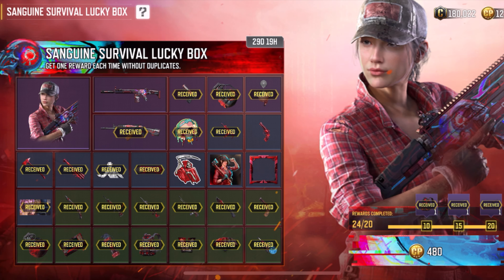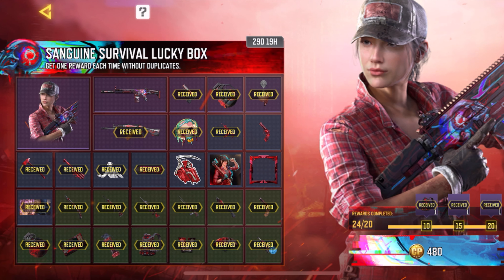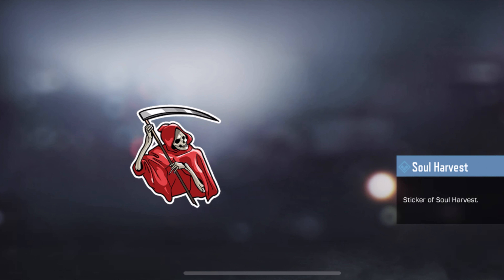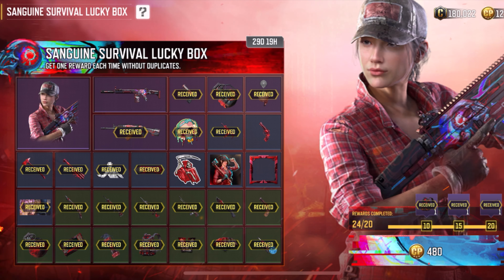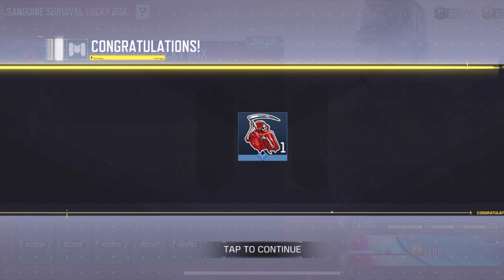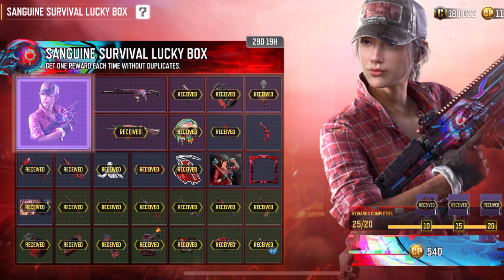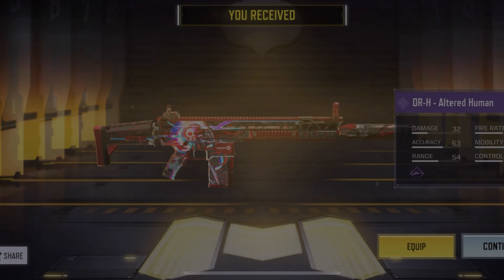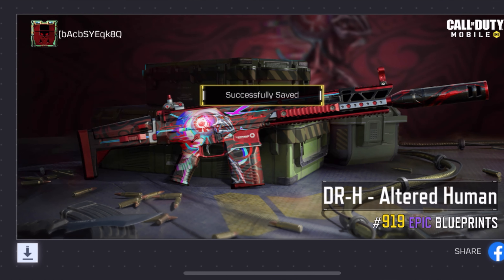Which one do you think we'll get last — is it going to be the DRH, the pistol, or the frame? Looks like an avatar, a sticker, and the character. I'm going to bet the last thing we get is the character. It's probably going to be the DRH, but if I'm betting I'm saying the character's last. There it goes — the sticker. Next I'm going to say the pistol, the J358. I'm glad I did not pick the DRH, number 919.